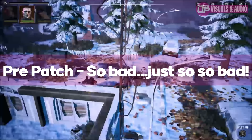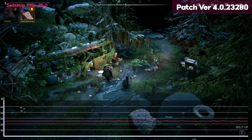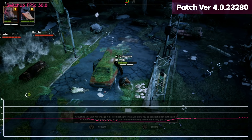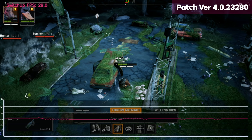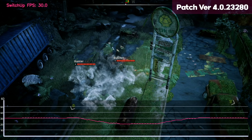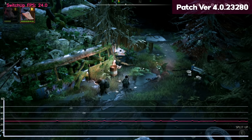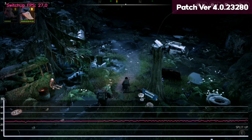Last but not least, it's Mutant Year Zero Road to Eden. Chicken Perm reviewed this one for us way back, and his main gripe was the visual performance — it was just a blurry, muddy mess. Since then it's seen a few patches and we're on version 4.0.23280. It's certainly better than it was. Although there are times where it seems to lock out at 28 fps, for the vast majority of docked play you're looking at 30 fps and it feels much more responsive and smooth than at launch, with much fewer game-breaking bugs.